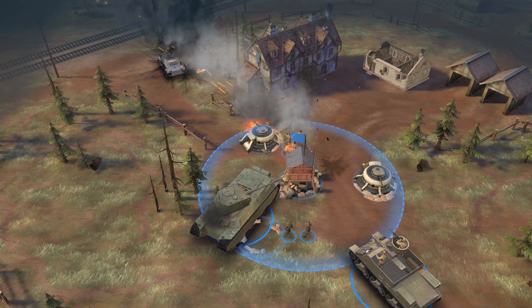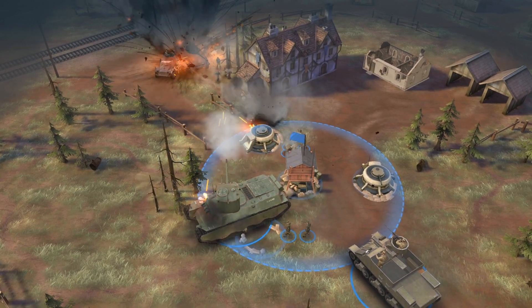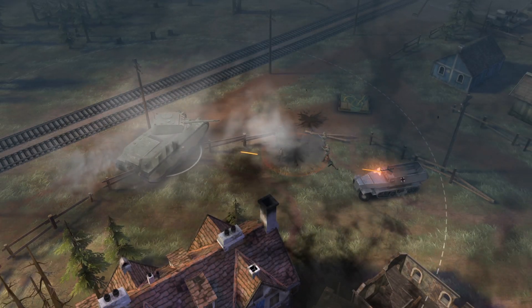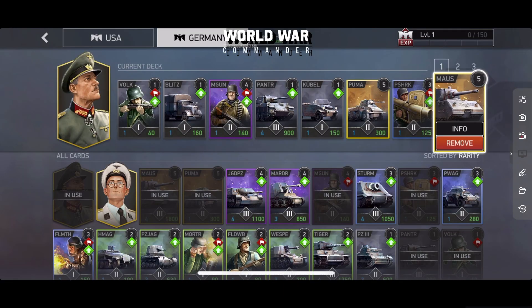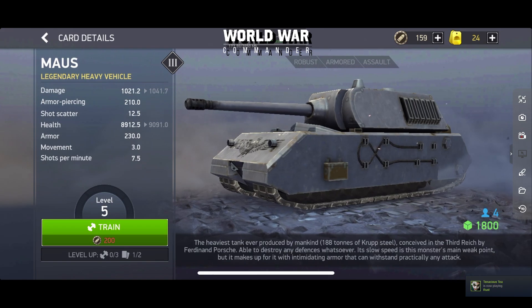There are over 40 types of units currently, including infantry, vehicles and tanks all at your command. While exploring the unit roster I even saw units such as the mighty Maus tank that actually never saw combat in reality.